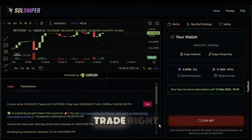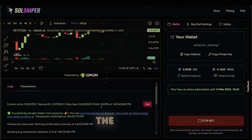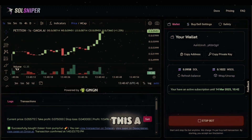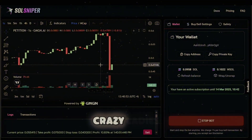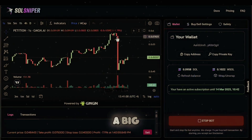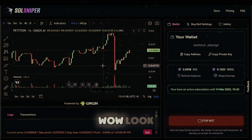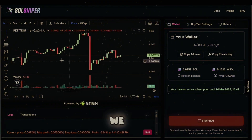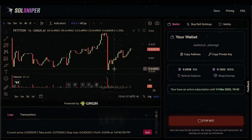We are in a trade right now and this thing is working awesome — we can see the profits moving live. I'm up 11% on this thing, this is crazy. Now we received a big dump — could be just somebody selling and taking profits. That's how markets work: we go up, we pull back, we go up, we pull back. Let the bot do its thing.